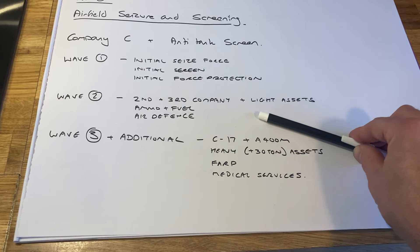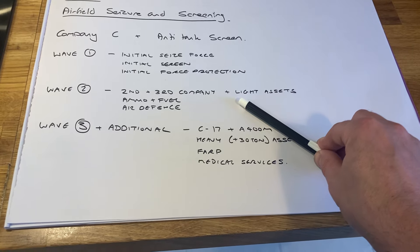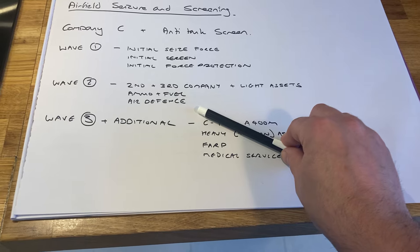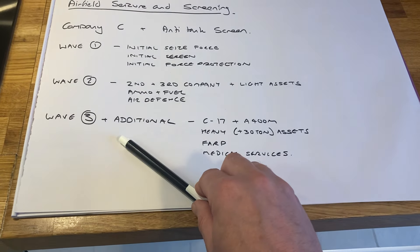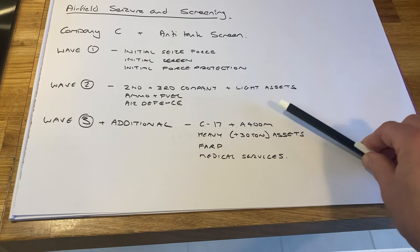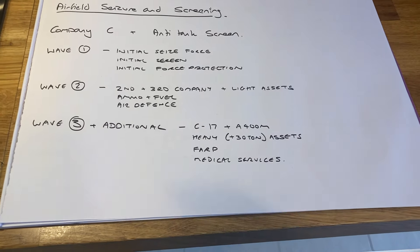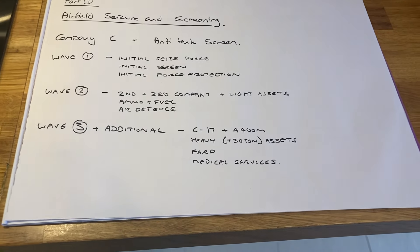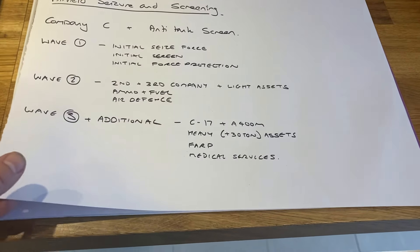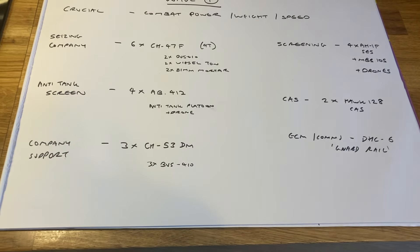The second wave will bring in the rest of the companies — companies two and three, that's A and B Company — the light assets, more ammo and fuel, and the Nassans air defence systems. The third wave, which I still need to build, will use C-17s alongside my existing A400M plus another one I've got to build, bringing in the 30-tonne-plus assets, setting up a forward arming and refuelling point, bringing in medical services, and evacuating any casualties.